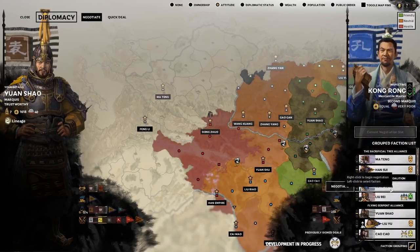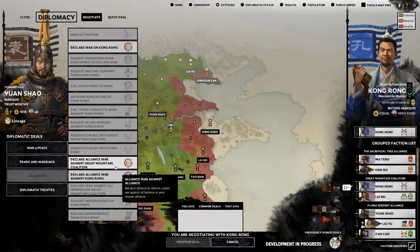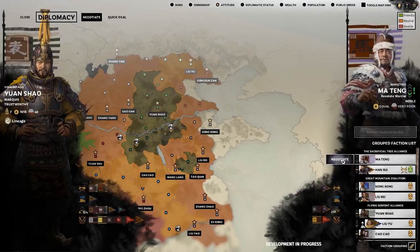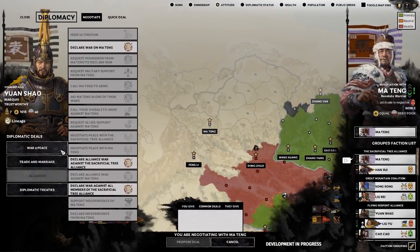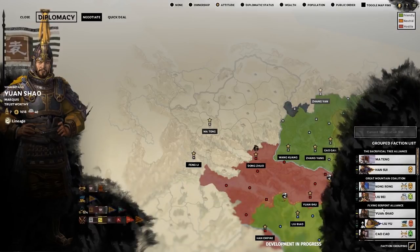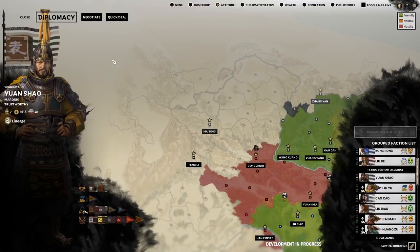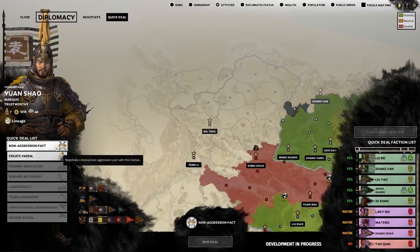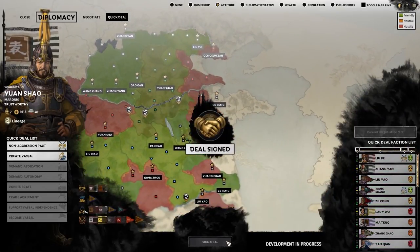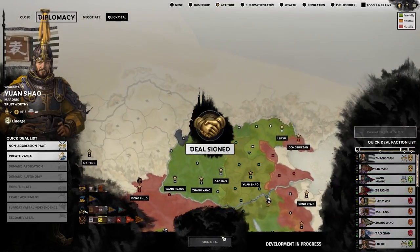Neither coalitions nor alliances stop you from engaging in private wars. You can still declare war or sign peace with other individual factions at your leisure. All of this adds up to a system where, over the course of a campaign, you'll see coalitions form over time as different warlords' goals and situations align. The AI understands the value of such arrangements and will engage in them frequently. Some coalitions will be fleeting and will fall apart as goals diverge. Some will endure to become distinct power blocks, and some will solidify into powerful military alliances that the world begins to revolve around. Wars between significant long-term alliances become more common as the campaign reaches its later stages.